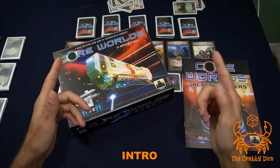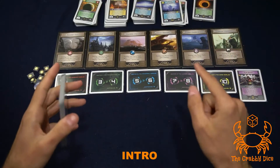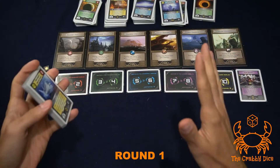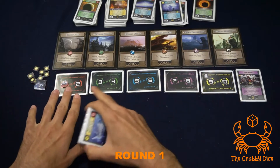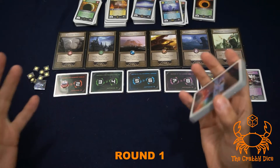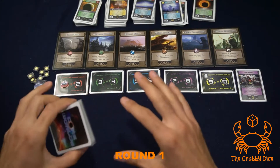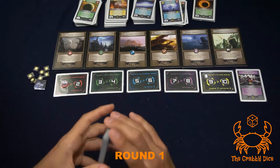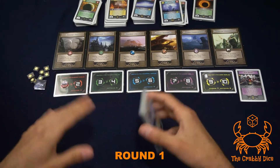Welcome to the Core Worlds playthrough including the first expansion called Galactic Orders - you need to play with that expansion, it's a total must. The game lasts 10 rounds. If you haven't played before, just follow along for the first two or three rounds - I'll go into detail and know exactly what I'm doing, then I'll speed it up. Every single round we're going to be following the same six steps.